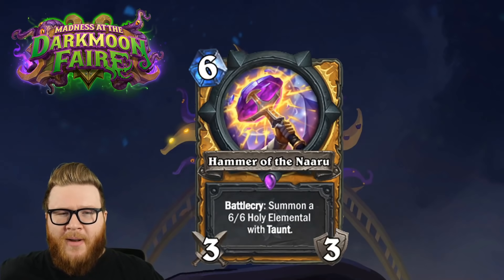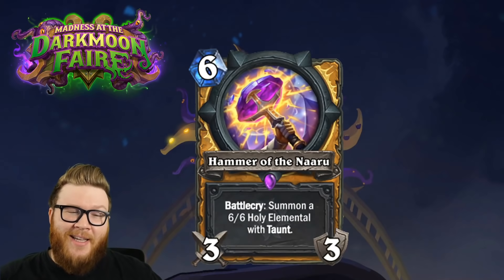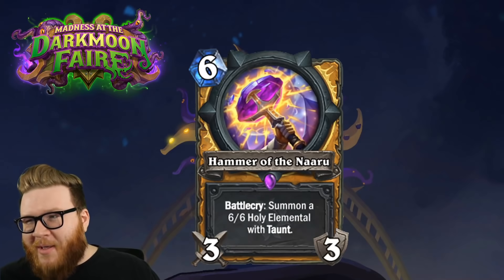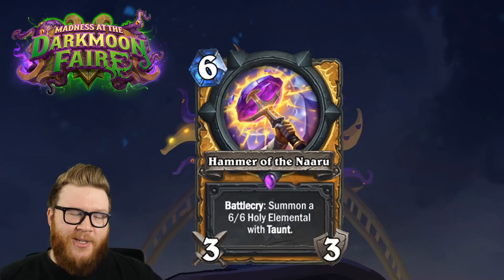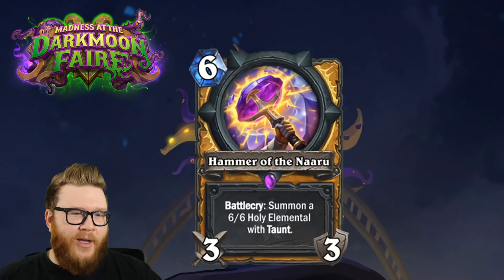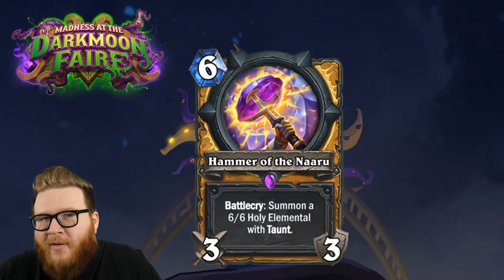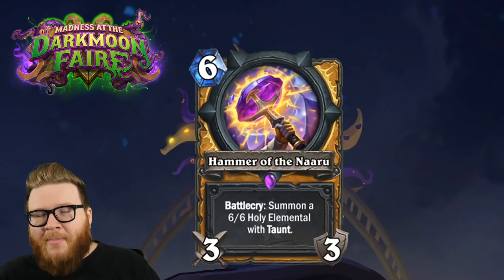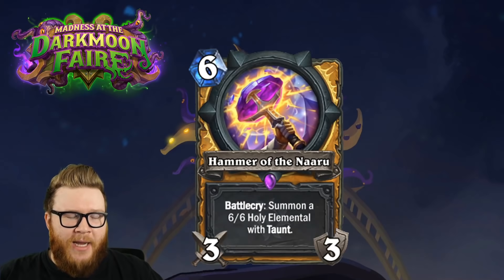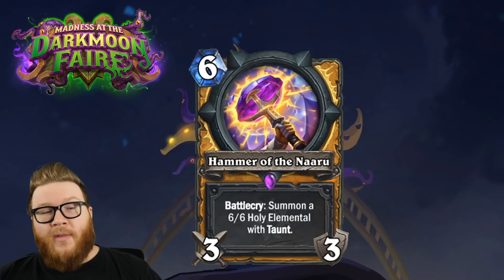I like this as the menagerie support card for Paladin - maybe Paladin's going to be the menagerie class. My instincts still tell me it's actually a little bit slow. A 6/6 Taunt is awesome but not that good in the scheme of Hearthstone these days - by six or seven mana people are doing completely broken things and a 6/6 Taunt just won't keep up. Compared to Librum Paladin, at six mana you're already summoning an 8/8 Divine Shield Taunt and healing a ton. This is an acceptable option with some potential given the menagerie line, but not a staple.